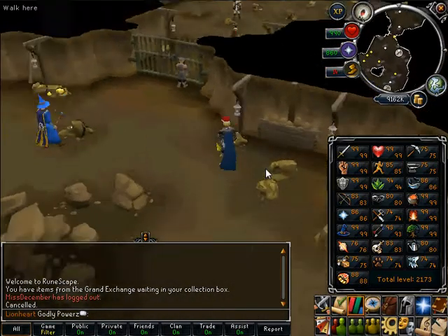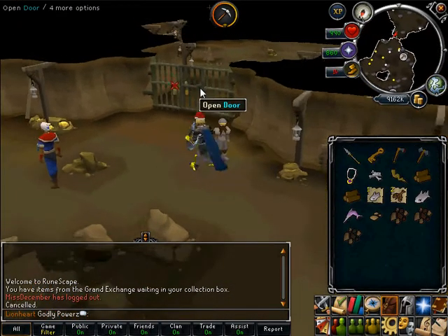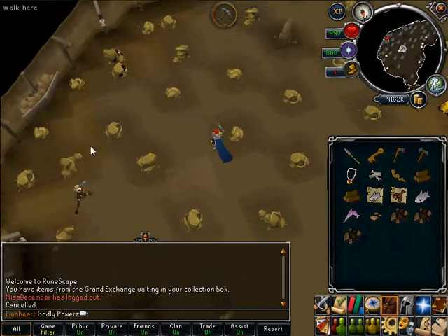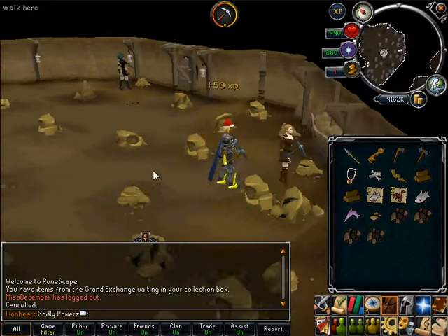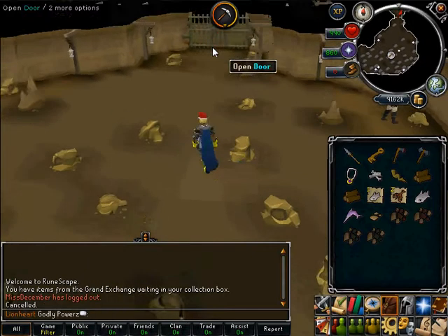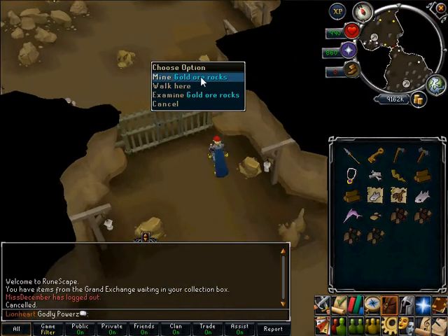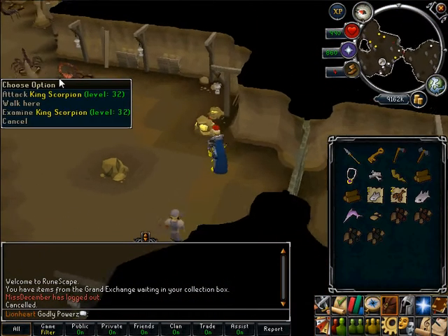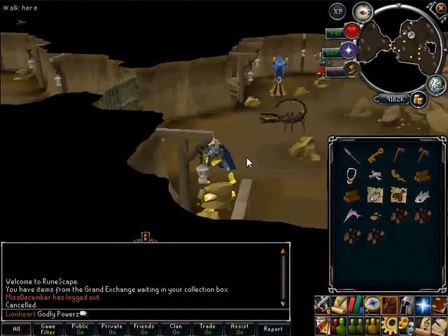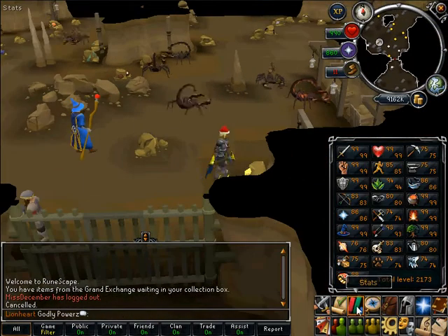There's also coal at level 30 — loads of people get coal. It is worth quite a bit — 217 each. This is all coal here except for some mithril over there. There's also gold, which is level 40 mining, and there are king scorpions and scorpions — they do attack you if you're low level, so bring a weapon just in case. Gold takes a bit longer to mine — I'm getting 75 money and 65 XP. Gold ore is 262 each.